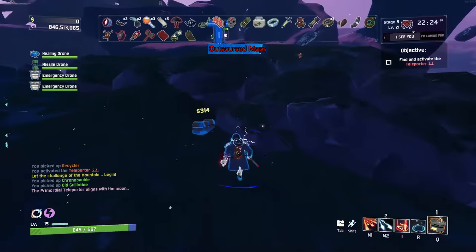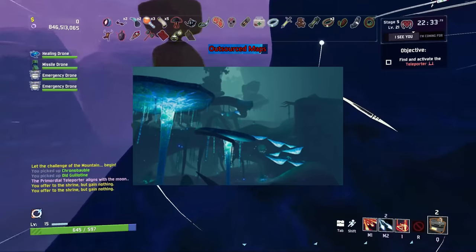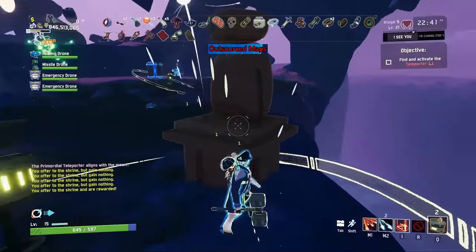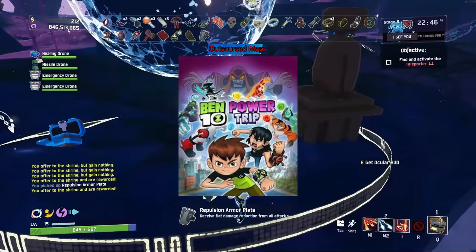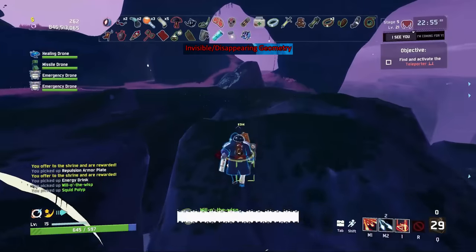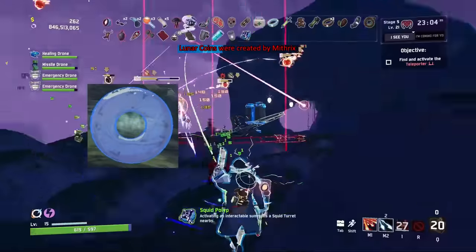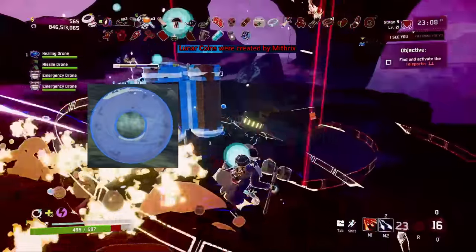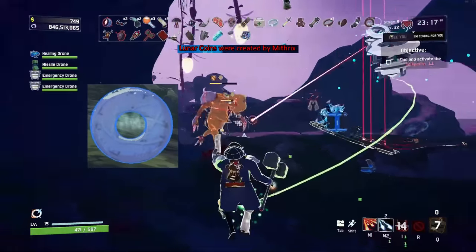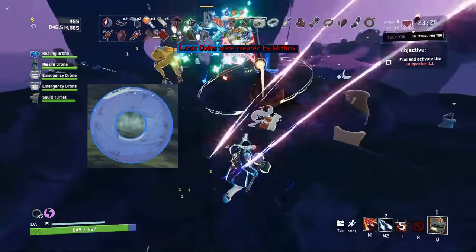Several maps and alternative variants were outsourced to different companies. Most notably, Sunder Grove was part of a deal with Google Stadia where it was a platform exclusive for a month before being added everywhere else. On certain maps there's invisible geometry that can mess up your pings — in particular Wetland Aspect has giant stone platforms that affect ping placement, and on Sky Meadows you can look through the primordial teleporter and it looks like you put Risk of Rain 2 in a microwave. Lunar coins being made by Mithrix shows that the denizens can trade coins for lunar items, and the Beads of Fealty being a show of faith to Mithrix also explains why creatures on the planet can be influenced by him — this theory fits well with the lore.